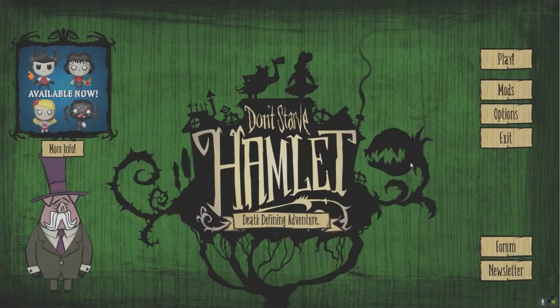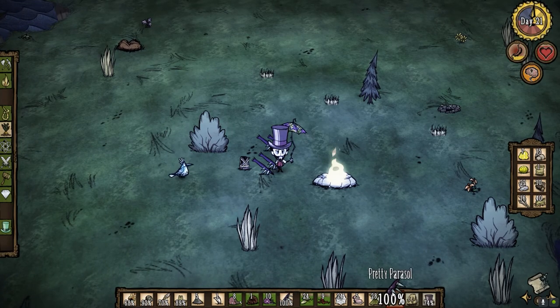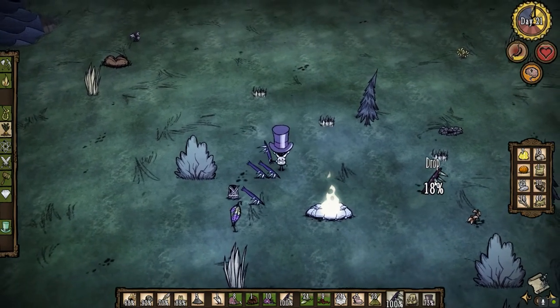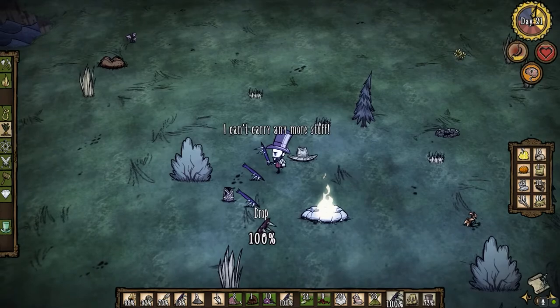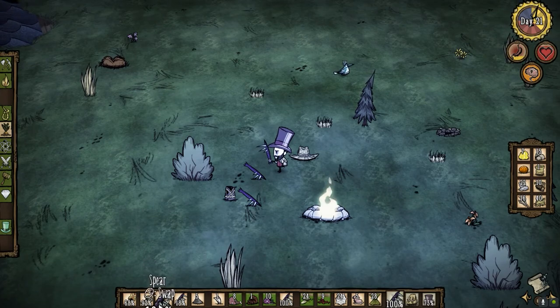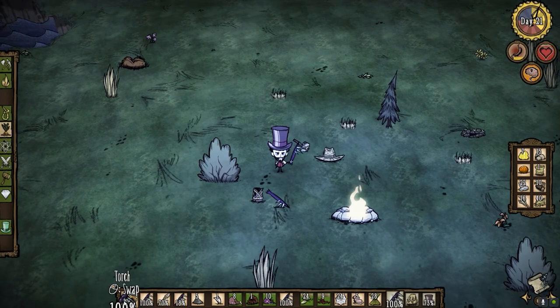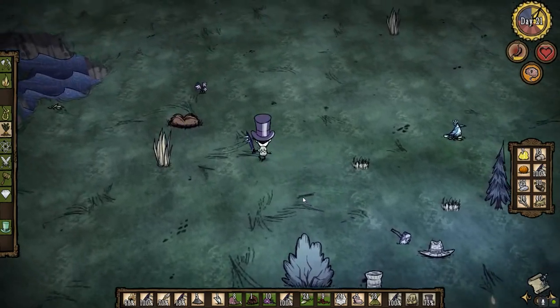Greetings and welcome back to Don't Starve the Wanderers Challenge. Let's pick up these. Leave the pretty parasol — it's about to go. Leave the straw hat. Leave the spear. Actually, no — keep the spear. Leave the hammer and leave the straw roll. We're going to take all of this stuff back to our camp.